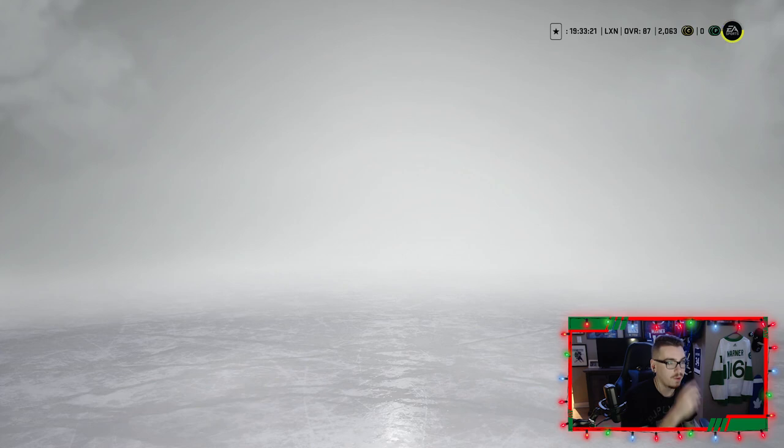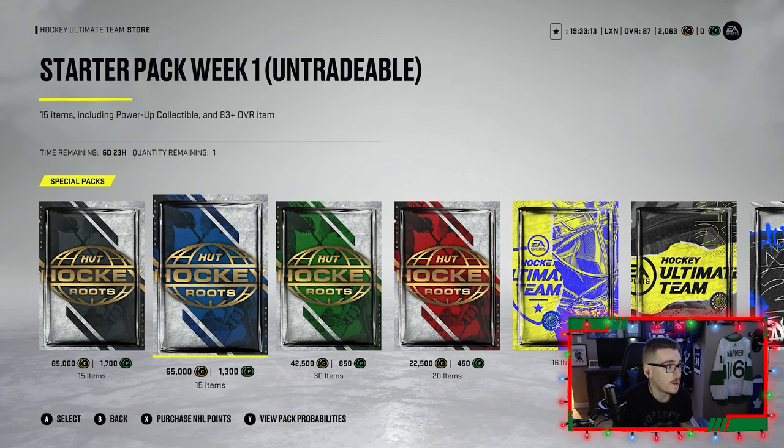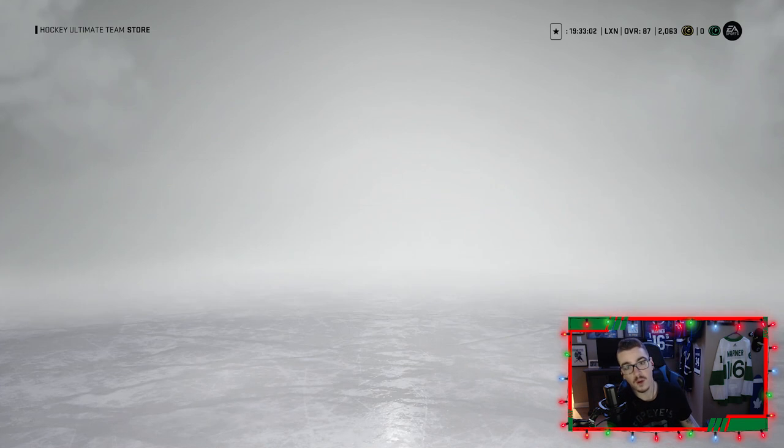Quickly looking at the store before I show you guys the cards: same packs. You get a booster set pack, two of these this time around, and a week one master set player — that's an 86-plus player. Starter pack week one gives you an 83-plus overall player including a power up collectible. 30 items with 25 gold players, and 20 items guaranteed at least 80-plus overall players.